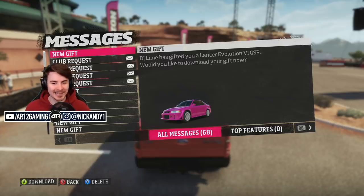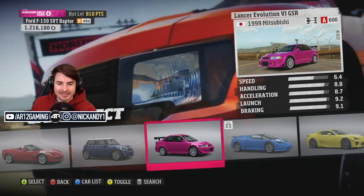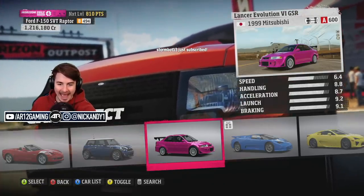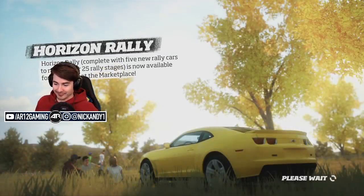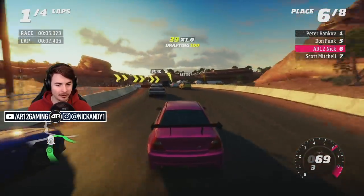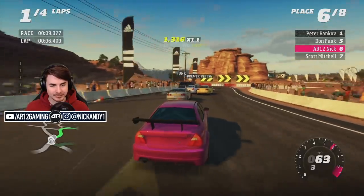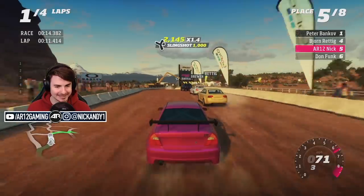DJ sent me a gift - the Lancer Evo. DJ just said in Twitch chat, 'You want something try hard? I got you.' Look at these car stats. That is absurd - it's A-class. Look at the handling and launching - everything. I really hope the next race is A-class because if it is, this is going to be unfair. I love the color choice, DJ. Very, very nice. So I'm all wheel drive in an Evo with some absurd stats. We'll see if I can absolutely send it on the AI.